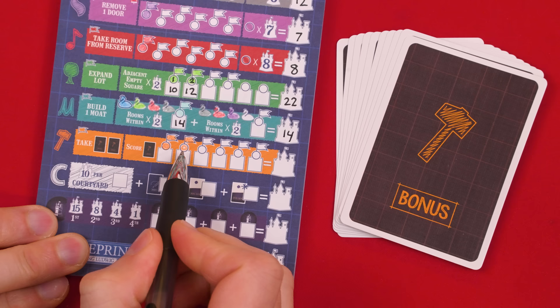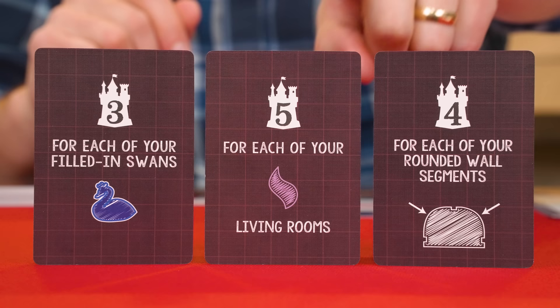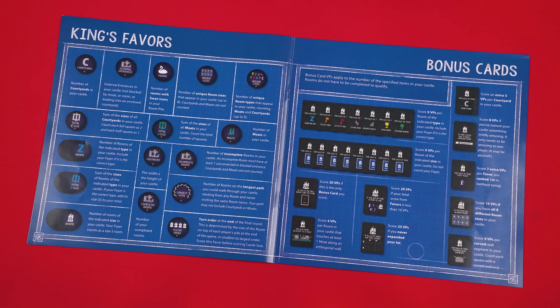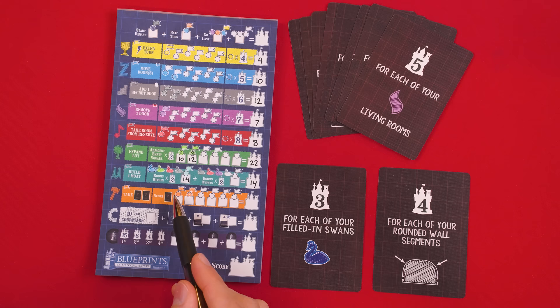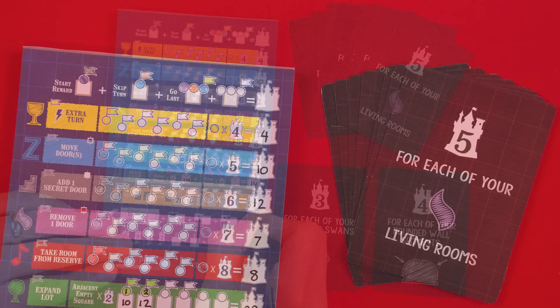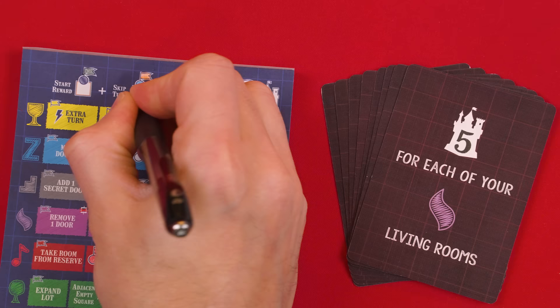When scoring your utility row, check how many circles you filled, and for each one, pick a different bonus card in your hand to score. Bonus cards have a variety of ways to earn points from your blueprint — for example, one might give you five points for each of your living rooms whether completed or not. It doesn't matter how many bonus cards you're holding; you'll only score as many as your completed utility rooms. Any special reward flags filled in orange are an additional bonus card you can score, and you place its score into the related box, then total it.